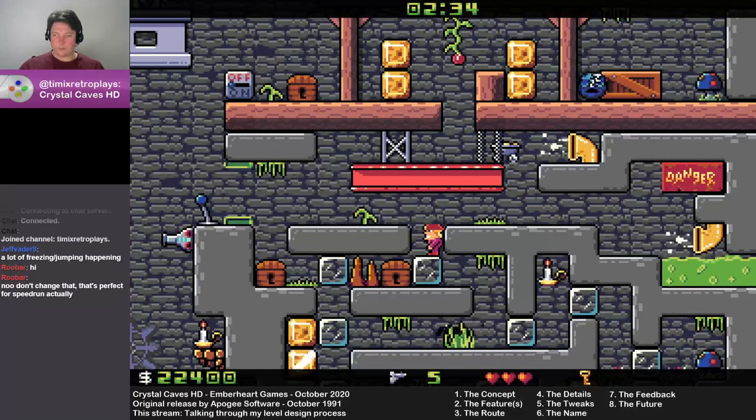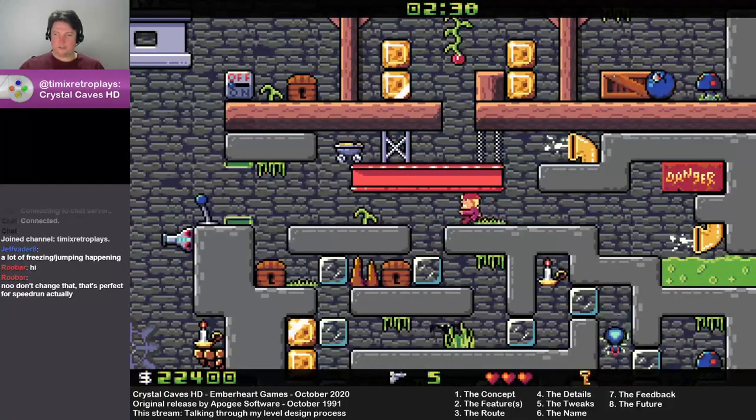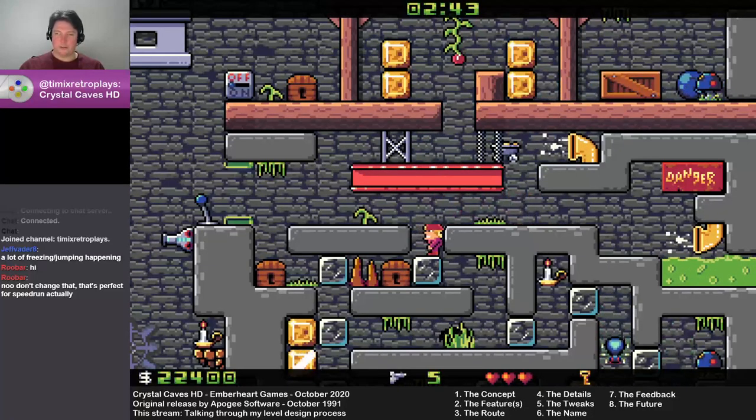Before we get to the Switchback Maze we need the ammo to get through it. This little platform, this minecart, and this pipe — I am super proud of this. You can actually jump through here from either side.